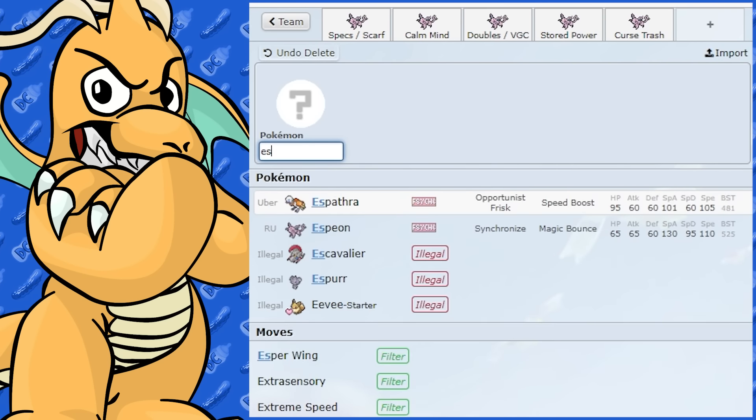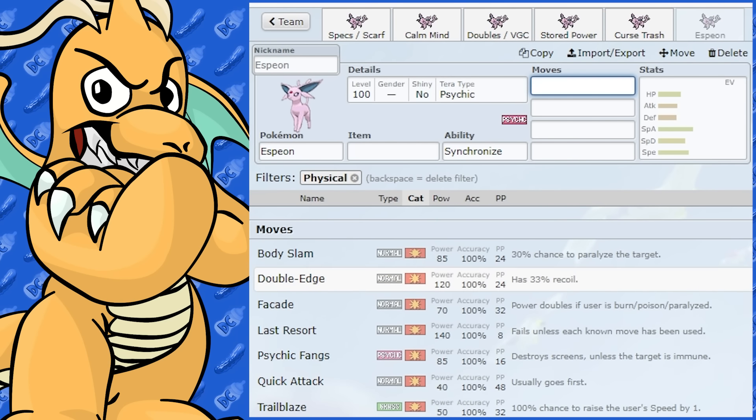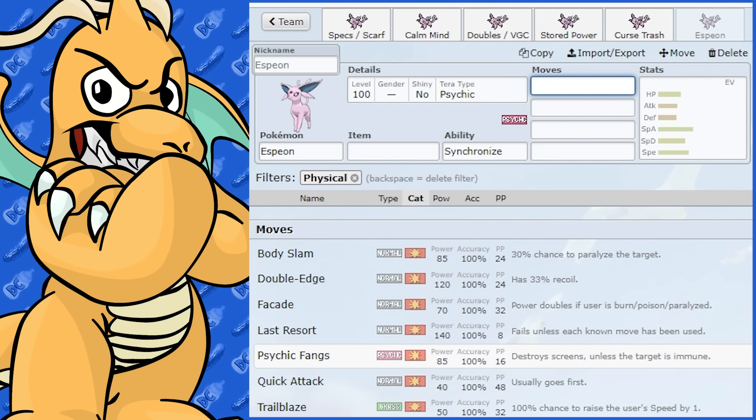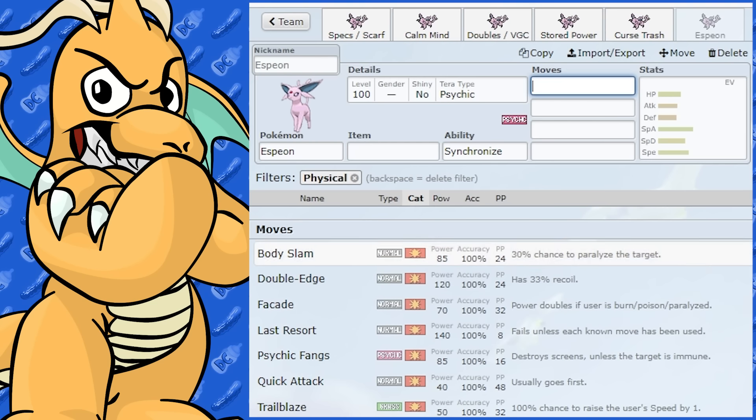I think that's about it for Espeon. I'll just show you its physical moves — they're pretty bad and you're probably never going to use them. It does get Psychic Fangs, which is pretty cool, but apart from that nothing super amazing.